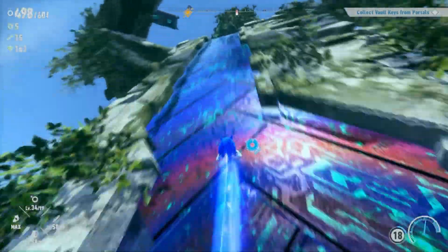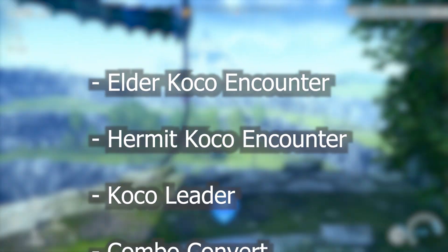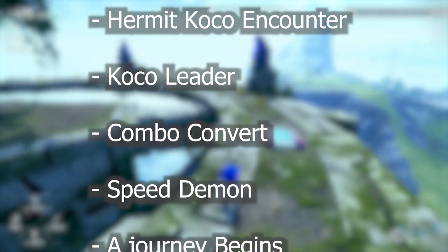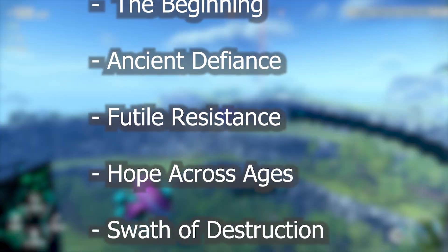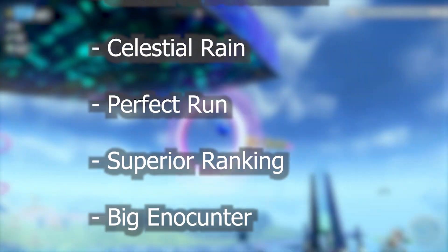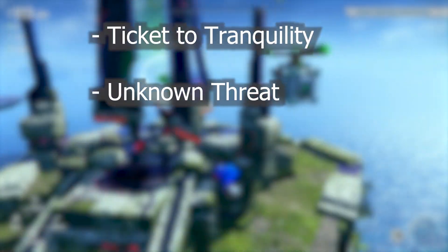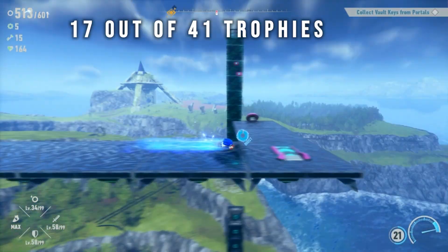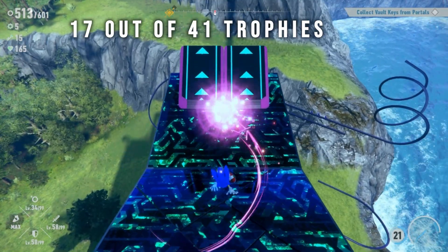Trophies you'll get just by playing: Elder Coco Encounter, Hermit Coco Encounter, Coco Leader, Combo Convert, Speed Demon, The Journey Begins, The Beginning, Ancient Defiance, Futile Resistance, Hope Across Ages, Swath of Destruction, Celestial Reign, Perfect Run, Superior Ranking, Big Encounter, Ticket to Tranquility, and Unknown Threat. That's 17 out of 14 trophies you will most likely get on accident — that's around what I expect for most games, but luckily fishing exists to make even more trophies even easier.